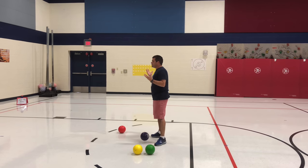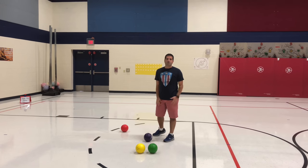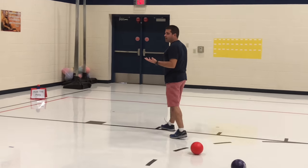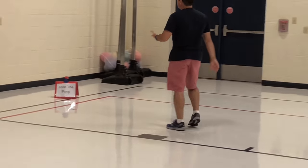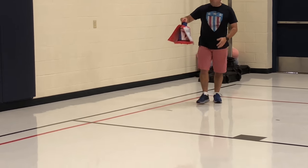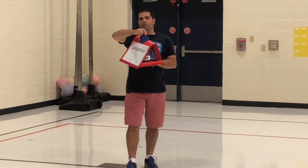You also need some signs showing the name of an emote you want the kids to do. You can let the kids pick their own emotes or have them set up. I did two emotes per tagger. So if I got tagged by red, I can do riding pony or I can do the jubilation.